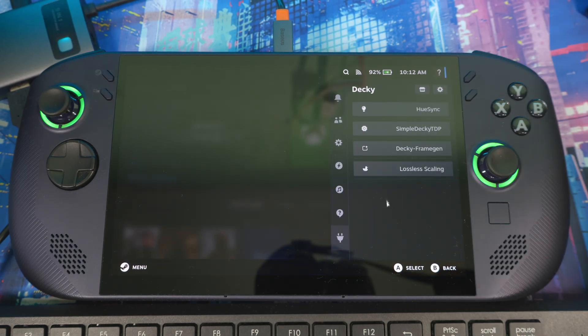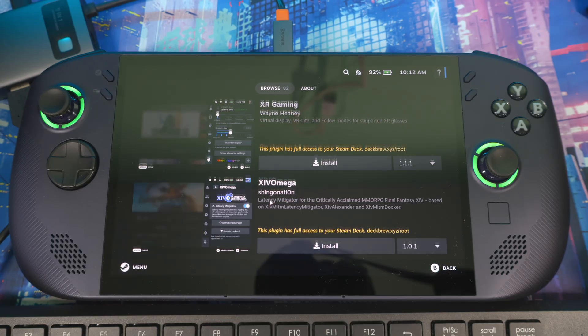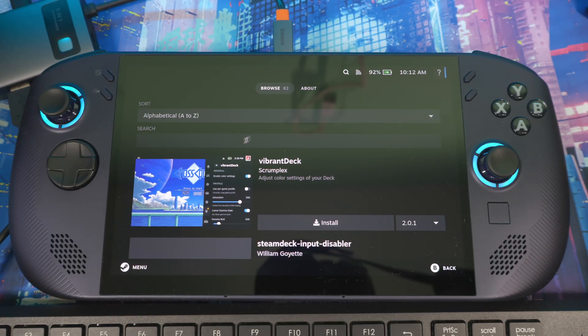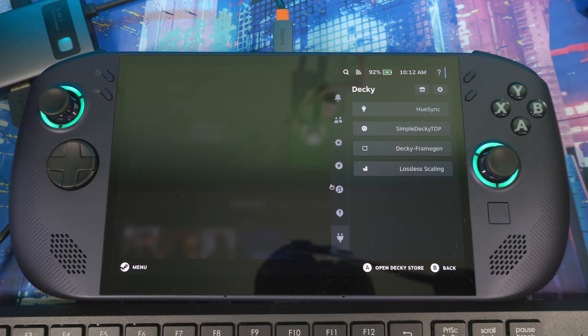Once you open your Steam menu, on the right side you'll see the new plugin section — this is where all your plugins are hosted. To get more plugins, you'll see the store option. Click that and it brings you in where you can search and download plugins to your device.